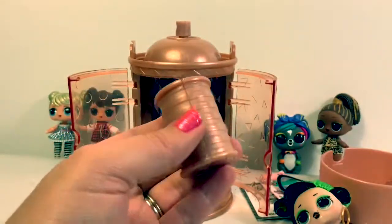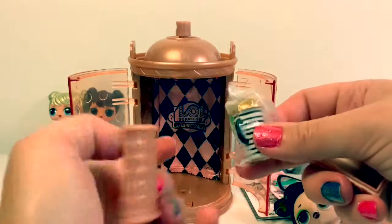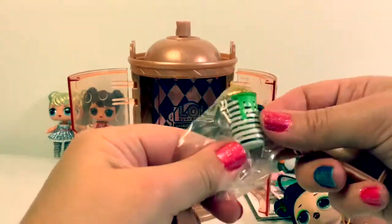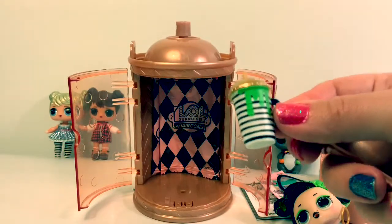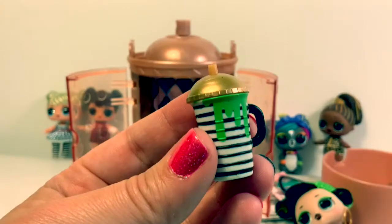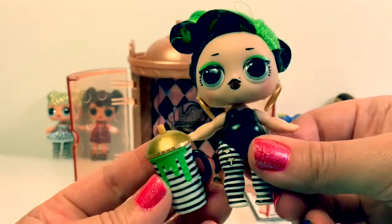Let's see what surprise is in here. Oh, here's her baby bottle. It's golden with black and white stripes with green on it. It kind of looks like green slime, and it matches her pants.